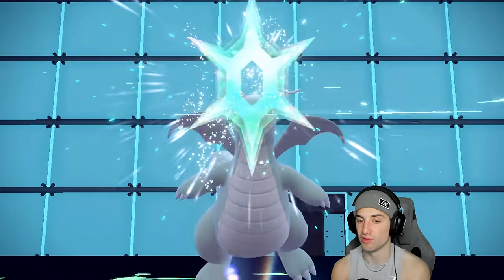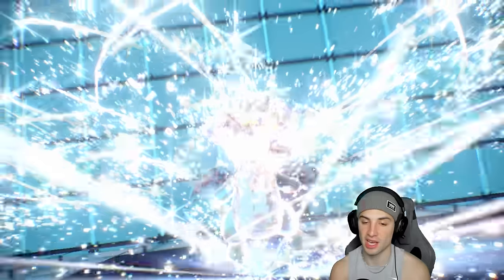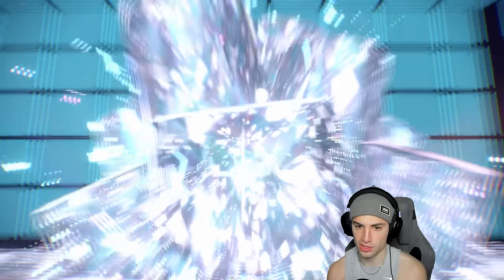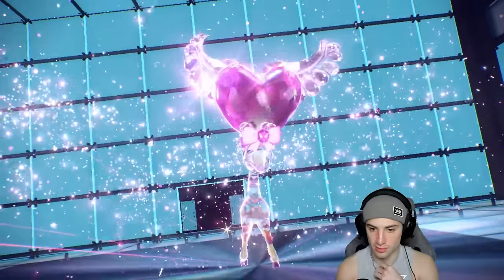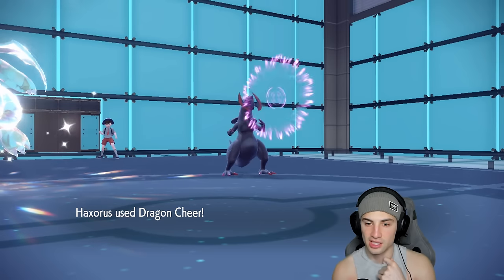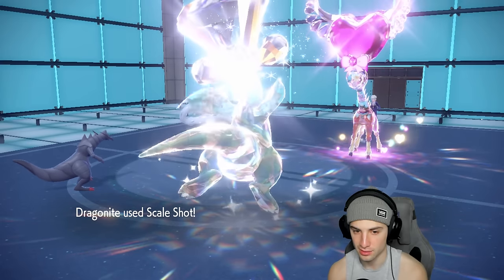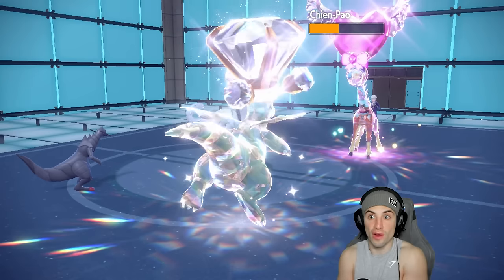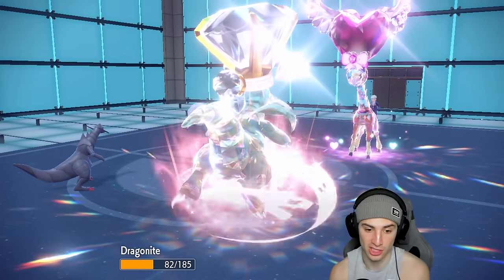Iron Hands looks scary with Ice Spinner, hence why I Terastallized Haxorus — Dragonite could die in one shot. They Ice Spinner my Haxorus and I use Focus Sash, which is beautiful. A Terra comes out from Frigibax — Fairy Tera, so it's going for Dazzling Gleam. Dragon Cheer flies out, taking away our Dragon typing. Scale Shot connects but we don't get any crits — defense drops and speed goes up. They end up using Trick for some item shenanigans.